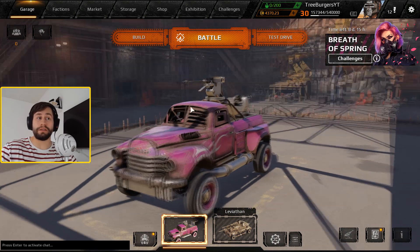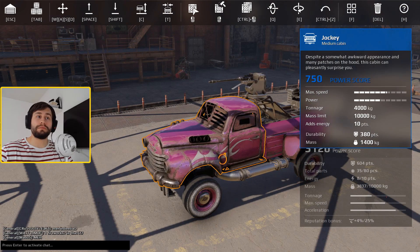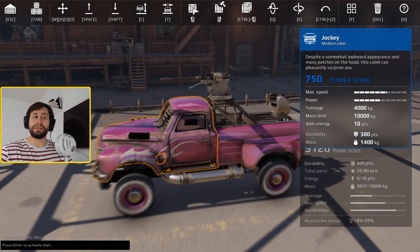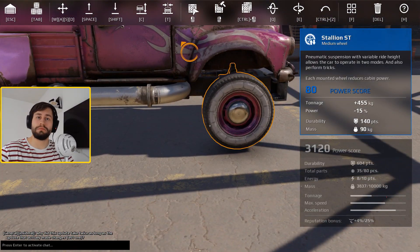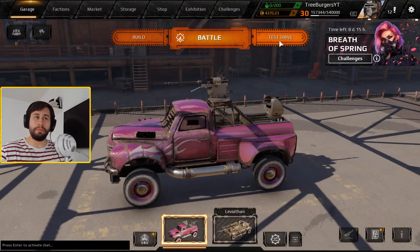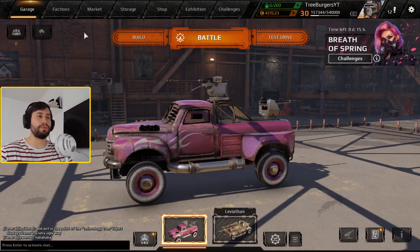I didn't get the pack last year because I took a break around Valentine's, so I didn't get to get this sweet-looking ride. Let's quickly break down what we actually get here. We're getting a jockey cabin, which is a very, very nice cabin. The price is 358, so it's a semi-expensive cabin — though the price will drop. We're also getting stallion wheels, which are in my opinion the most amazing wheels in the game for the simple fact that you can lower your ride.